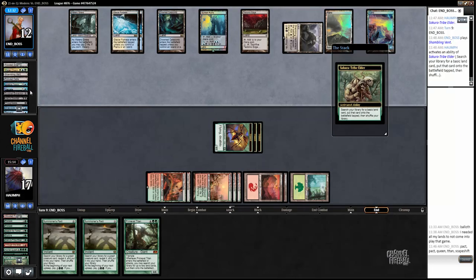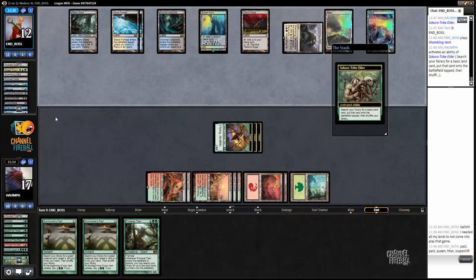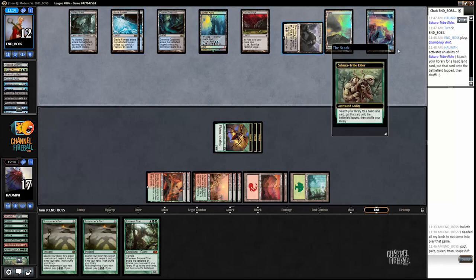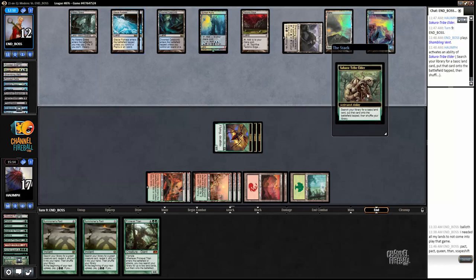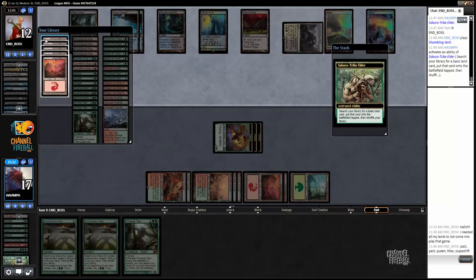If my opponent had Mana Leak they would have played it last turn, but they cast Remand. Also, they have Teachings in their graveyard so they have access to eight mana. I don't really mind if my opponent Tectonic Edges here, because then they won't have mana to flash back for Mana Leak. Does my opponent have a Shadow of Doubt? Flashback Teachings for Shadow of Doubt - that seems overly aggressive.